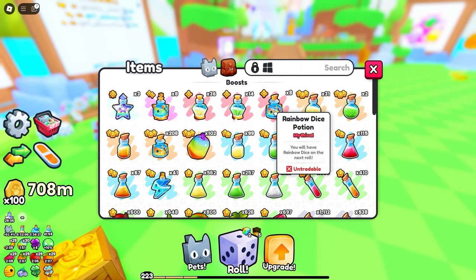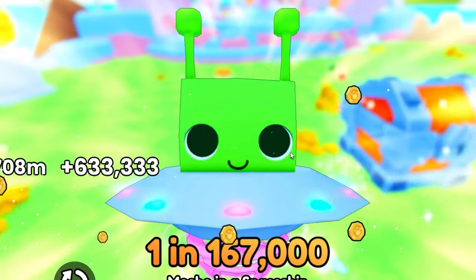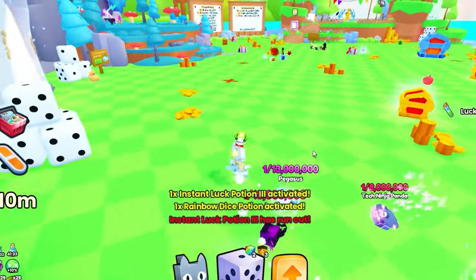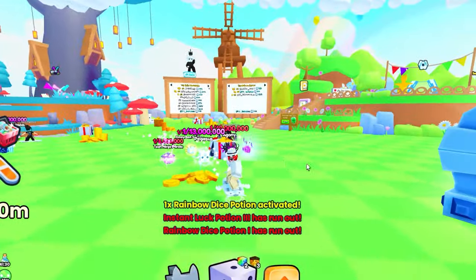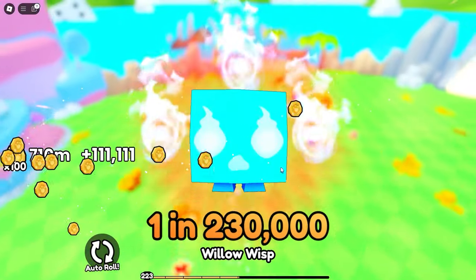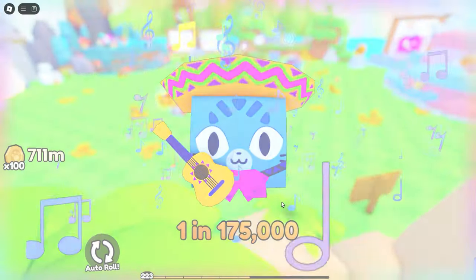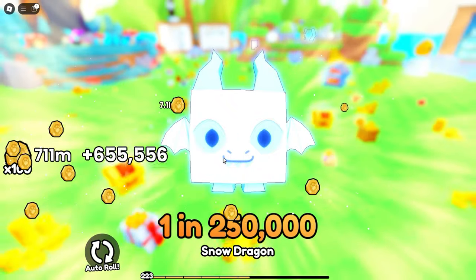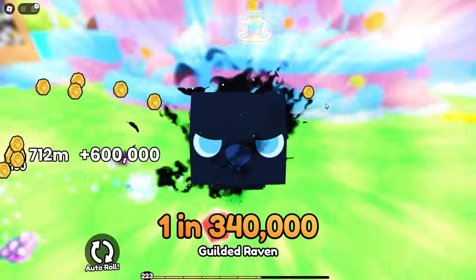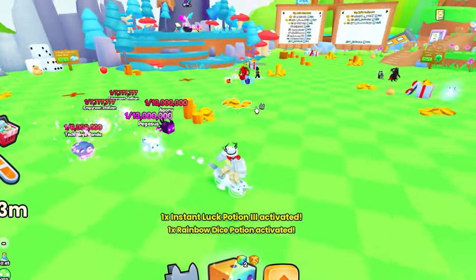Let's go ahead and continue — we still have eight more. Come on game, give us something good. Not great. Next roll — one in 750,000, also not bad. I was kind of hoping for a better pet, but it could have been a lot worse. We have like seven more — and 230, not great. I really want to try and get a pet better than one in 13 million. Come on game, give us a good drop. Okay, not great. Four more potions left. One in 340,000, also not too good. I haven't really been getting many pets over one in a million recently — my luck has not been great.